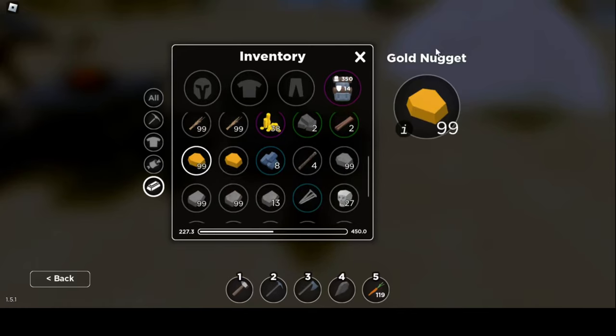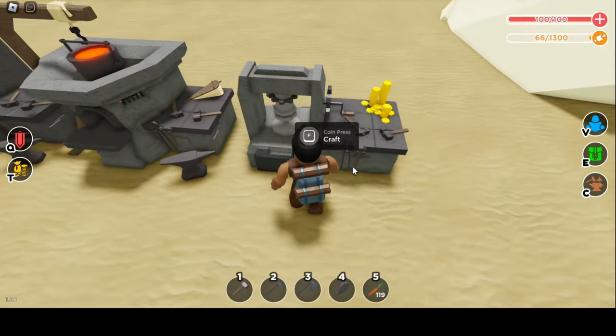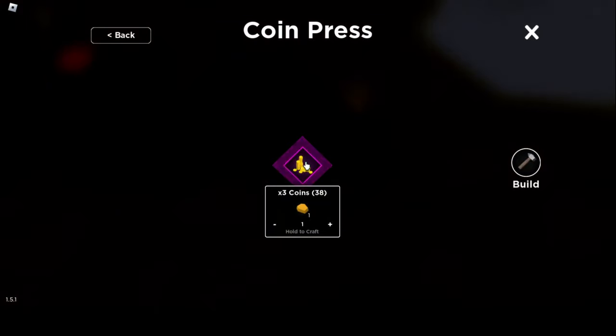As you can see in my inventory, I have already farmed gold and I already have some coins. When you use coin press, you put in gold nuggets to turn them into coins. Once you have done that, you can head towards the merchant and buy stuff.